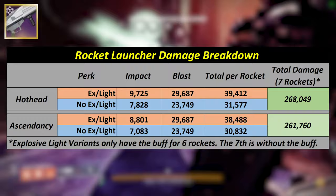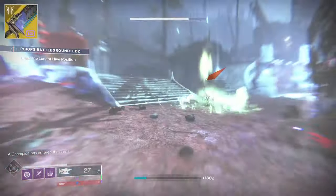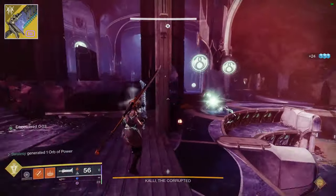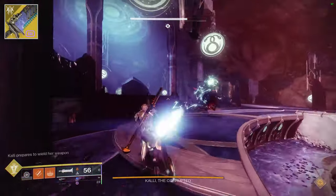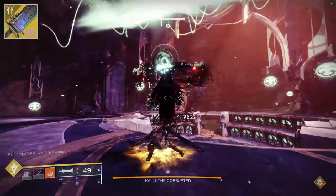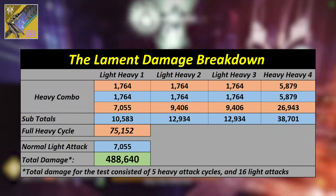Sleeper Simulant and Whisper of the Worm have been covered already in previous videos, so I won't be breaking their numbers down here. But the Lament is something that hasn't been tested for a while, so I followed a pattern that started with a full heavy cycle — which was 3 light heavy attacks and then a heavy heavy attack — and then the pattern was just 4 ordinary swinging light attacks followed by that same full heavy attack combo. The full method consisted of 5 heavy attack cycles ending on the 5th. Damage numbers against Kali have been on screen, but I'll summarise all that with the table coming up now.